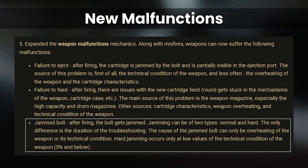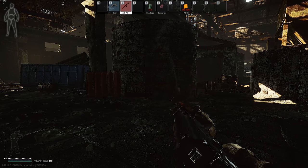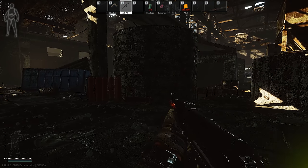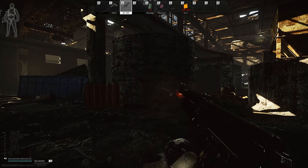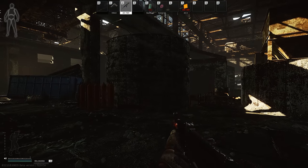Finally, we have the jammed bolt malfunction, where the bolt simply gets stuck, and this is both durability and heat related. There are two types of bolt jams — normal and hard — and the only difference is in the time to clear them. Hard jams happen at less than 5% of durability, so I don't think you'll ever really see that in regular play unless you're trying to make it happen on purpose.